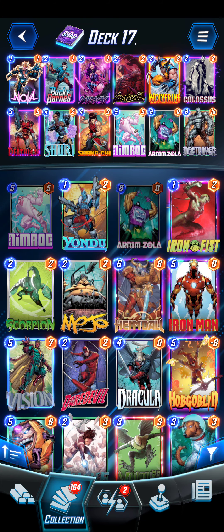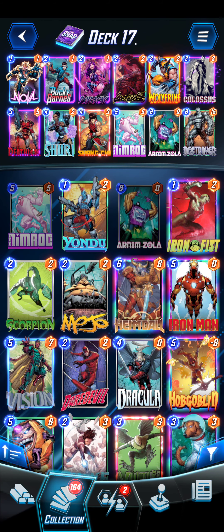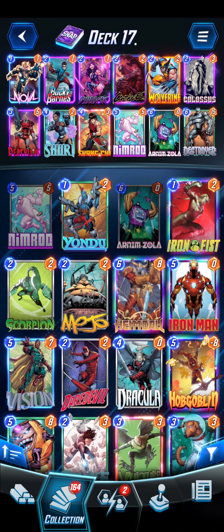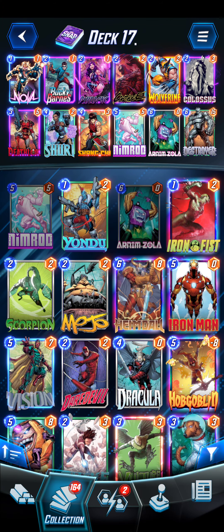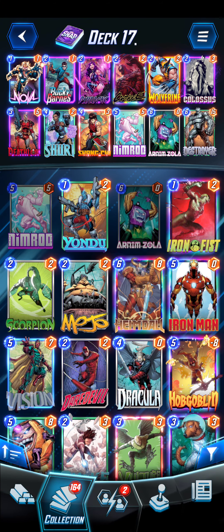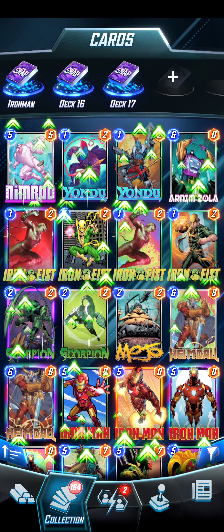Then Shuri just in case, so we can also do the normal Shuri-Nimrod-Destroyer type play. The thing I didn't like too much was the Destroyer setup. It seemed like sometimes we had a good hand to set up Carnage decently, but it just didn't seem too great. The reason Deathlok is in there is really to just get Nimrod — unless it's turn six, we just need someone to destroy Nimrod.